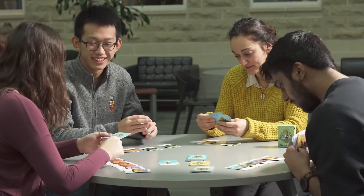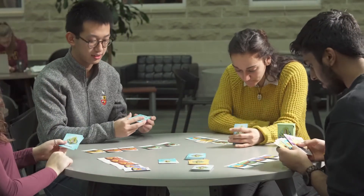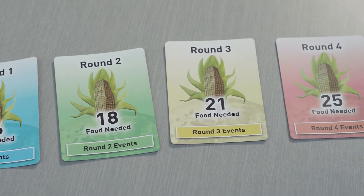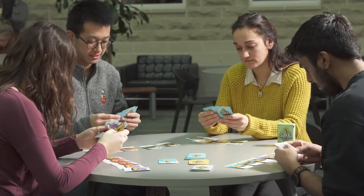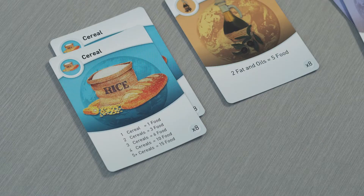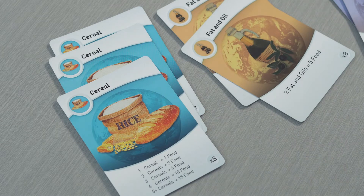The goal of the game is to feed your country by producing the amount of food listed on the round cards. In round one you need 16 food, in round two 18, and so on. The rising amount of food you have to produce reflects population growth in the real world. Food is produced by making sets of cards. For instance, if at the end of the round you have played three cereal cards, you produce six food, as noted at the bottom of each card. For every two fat and oil cards you have, you produce five food.